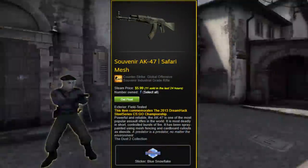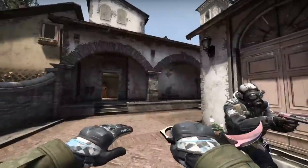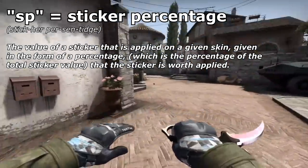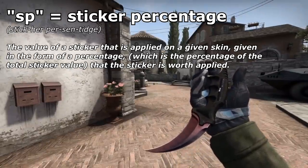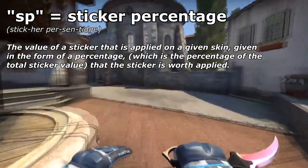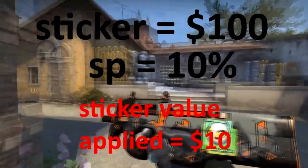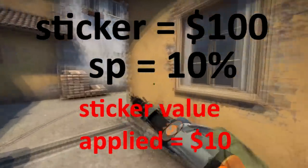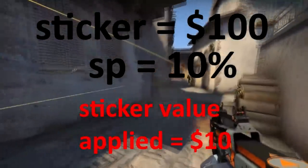Speaking of pricing, let's talk about one of the main conversations of KVC 2014 stickers, which is pricing itself. If you've ever asked for a price check on these items, you may have gotten the response in the form of a sticker percentage, or SP. This number indicates how much percentage value of the total sticker value that the sticker retains when applied to the item. So for example, if you have a $100 KVC 2014 sticker applied to a weapon and you get a price check of 10% sticker price, that means the sticker adds $10 USD to the skin itself.